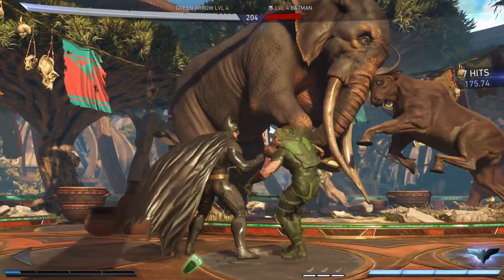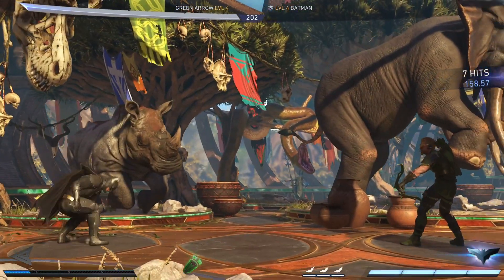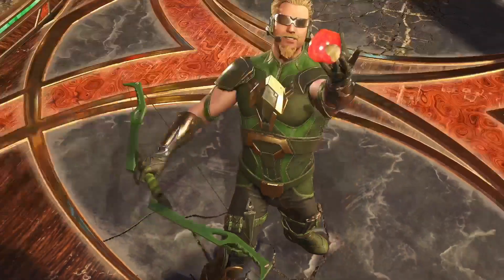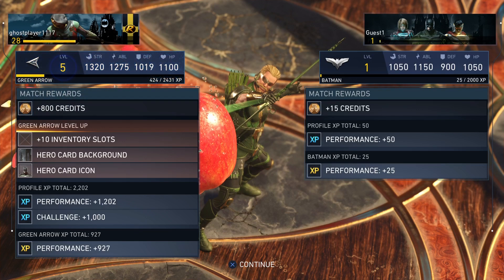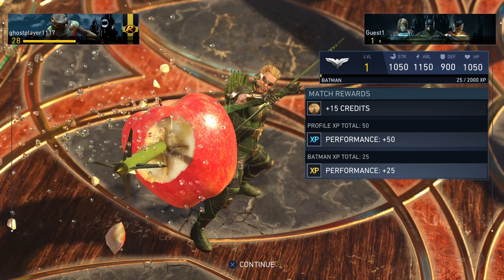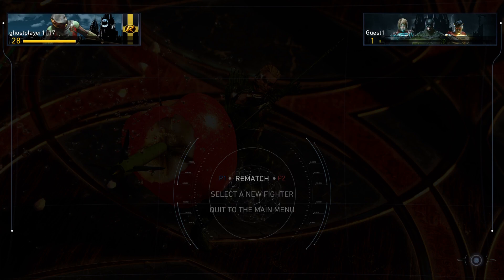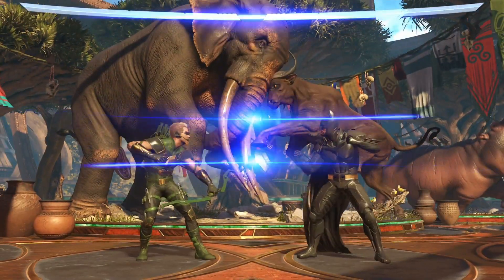Another tip: if you have a character with gear, that'll only make this faster because they'll be putting out more damage. Here's the end result - I run against Batman, beat his ass, and look at the amount of experience that I just got. He went from level four to five - that was one fight, guys. You get an experience boost and all that because you have a perfect game.